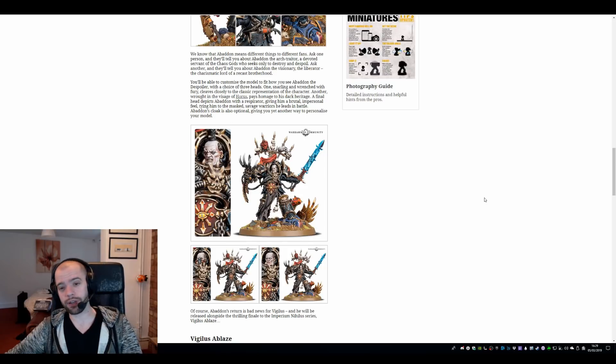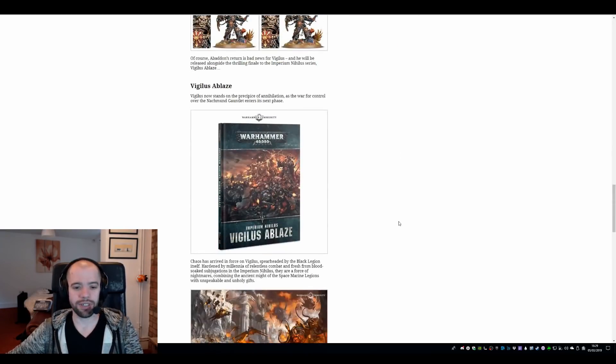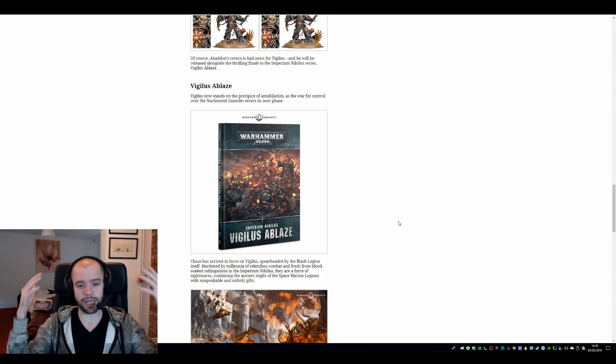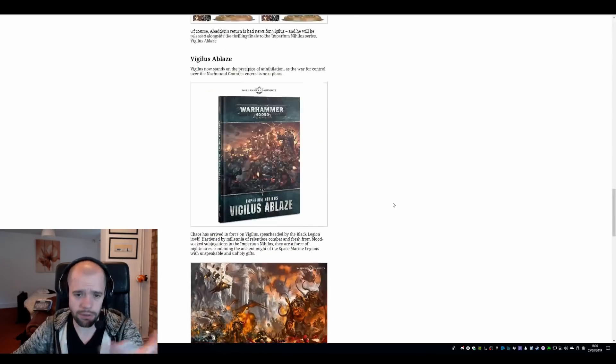I will point out that I got so excited by seeing these pictures that I didn't actually stop to read any of the text, so it might very well explain that in the text and this video is kind of pointless. Moving on - Vigilus Ablaze, exciting. We do know that this is part two of three. We get Chaos coming to Vigilus, we get the new release from the Shadow Spear box. Presumably then, chapter three in this campaign is going to be the Sisters - they're going to be rallied and come hit Chaos hard with a stern talking-to.